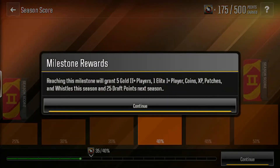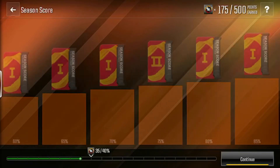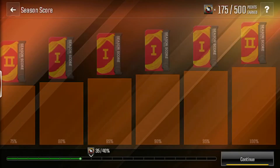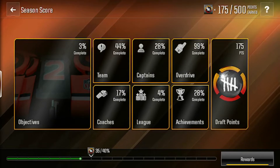We're looking at the season scores right now — as you can see, it's 25 draft points next season for each one you get. We don't exactly know what draft points are yet, but I'm guessing they'll be pretty good, seeing that you get 500 of them.